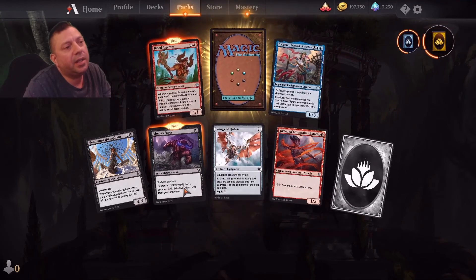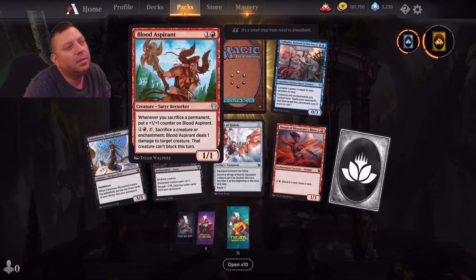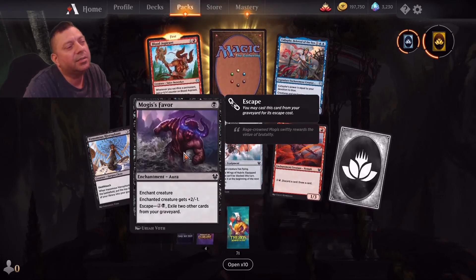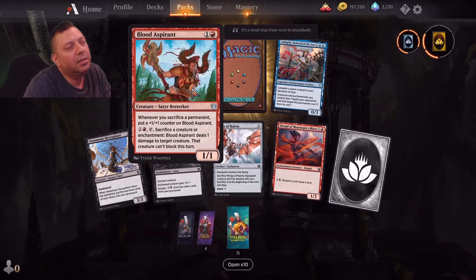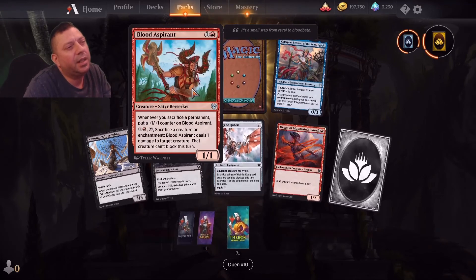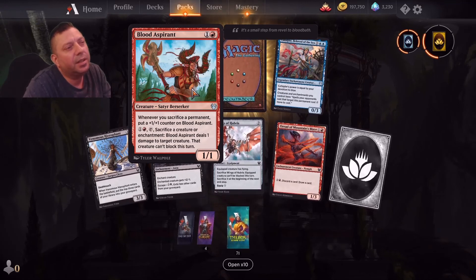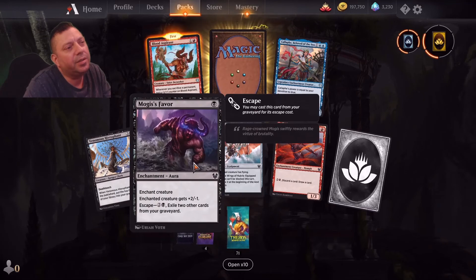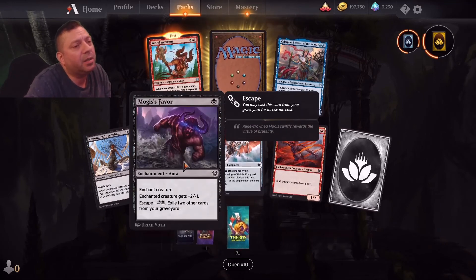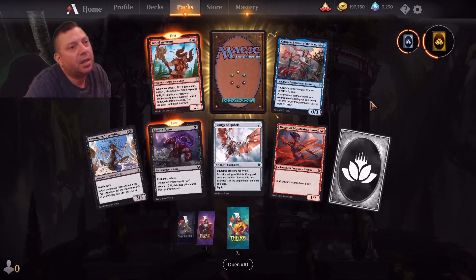Let me show you how many cards are in the set that I don't even have. That's a satyr — actually that's an aura that looks like a satyr. Sacrifice a creature or enchantment: deals damage to a creature — not a player. If it was a player or a chairman or a paint board it would be good. So when I get another uncommon...